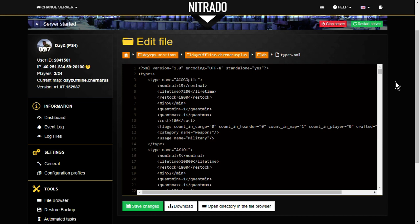The file starts and the first entry we'll see is the ACOG Optic, which is a good one to talk through. The first thing you've got is the type name: ACOG Optic — one of the scopes for a gun. Then there's the really important number: nominal 15. What that means is there should be 15 of these ACOG Optics on your DayZ server at any one time.